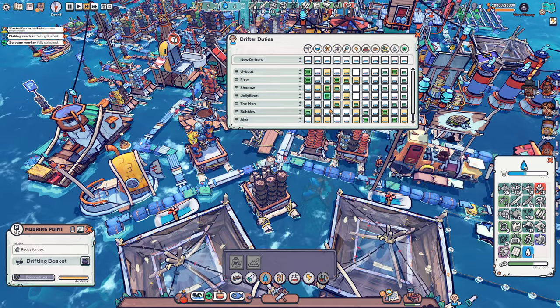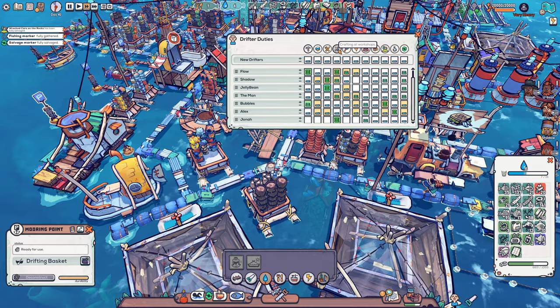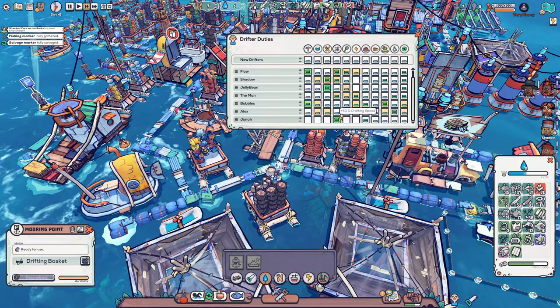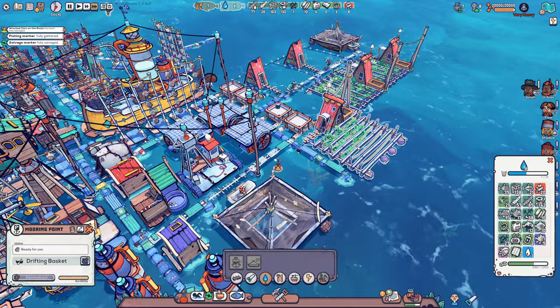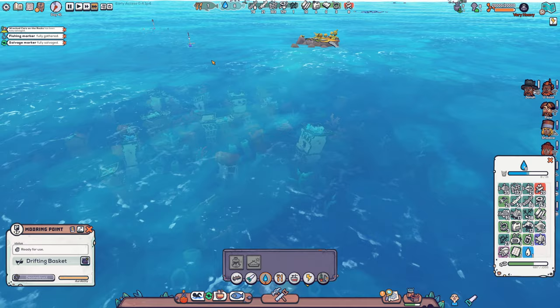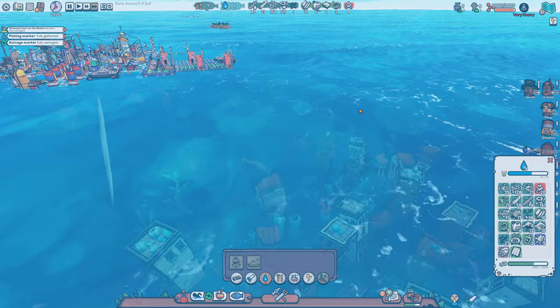Let's look into the priorities, because drifter duties we can set them up however we want. Jonah is one of the crafters, so he is doing a lot of that. I do think we need one or two more people to be able to do all the tasks around town and get our town running fluidly — very smoothly. I think we salvaged most of the things we wanted. Let's look around — nothing we really need, so let's bring up the map again.